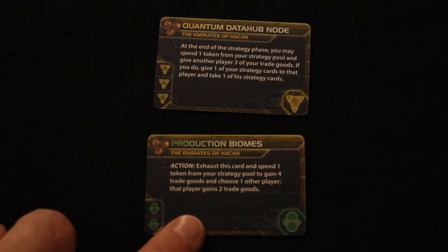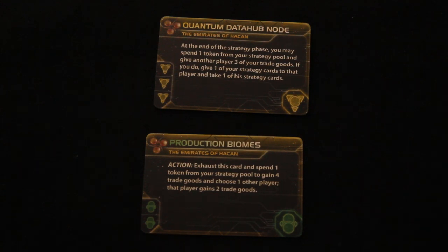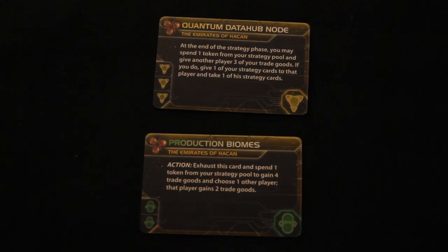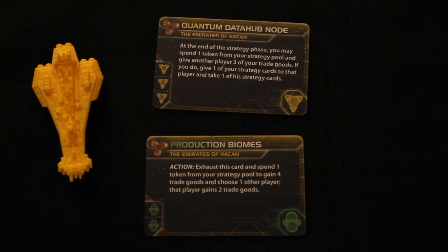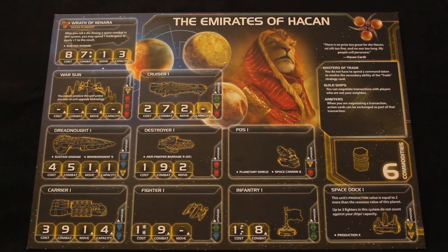Production Biomes is more of an all-rounder that you should try to get in most games. Its action is: exhaust this card and spend one token from your strategy pool to gain four trade goods, then choose one other player who also gains two trade goods. So even if you're locked out of trading deals, this is a way to generate lots of trade goods. In conjunction with your flagship's plus one ability, this can be very useful — take Mechatol Rex and do powerful combat things.